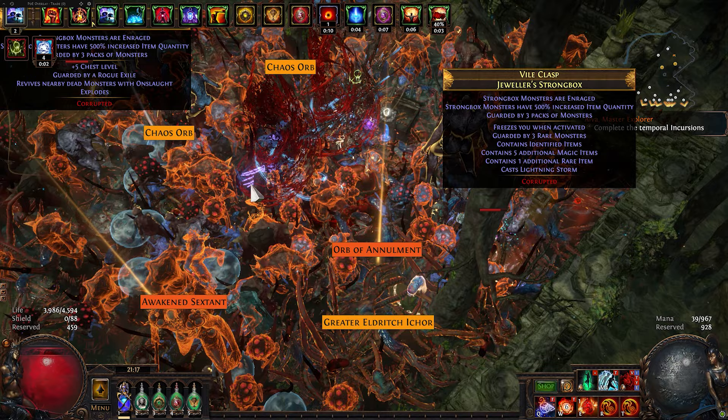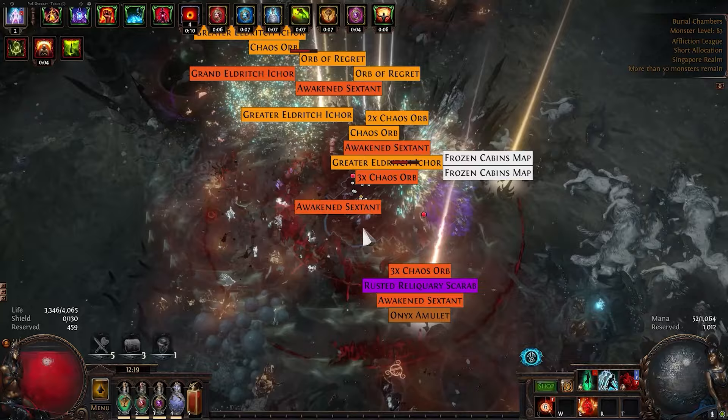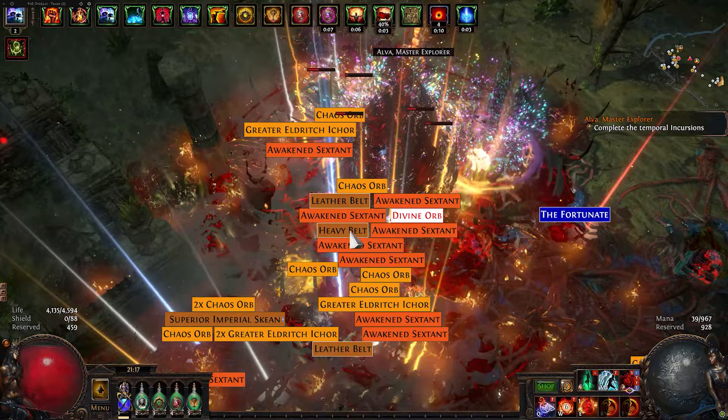The build also has a quote-unquote 8-divine budget version that can farm fully juiced maps — probably not 8 divines anymore since prices soared. Now I want to showcase what has changed since I got my Mageblood, from a league starter build to this.